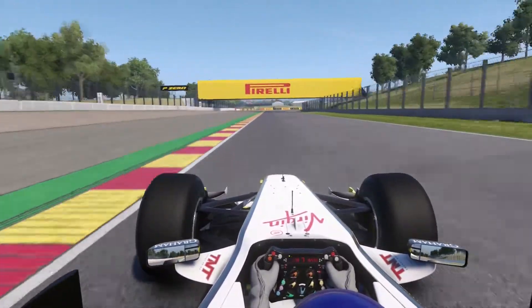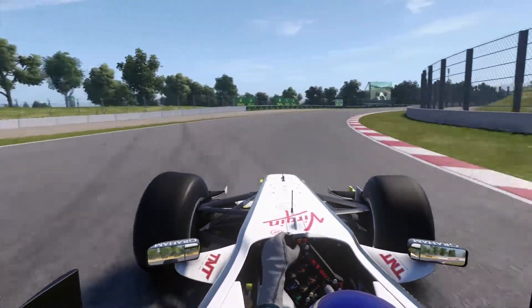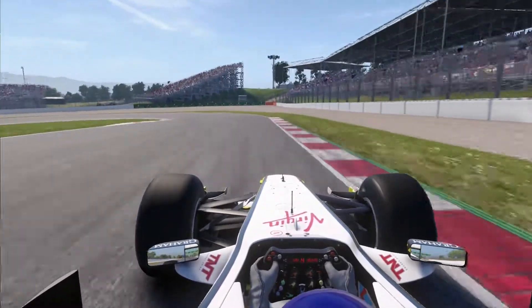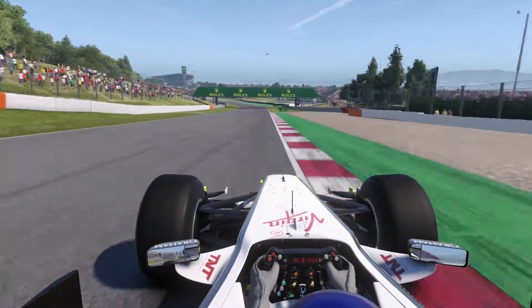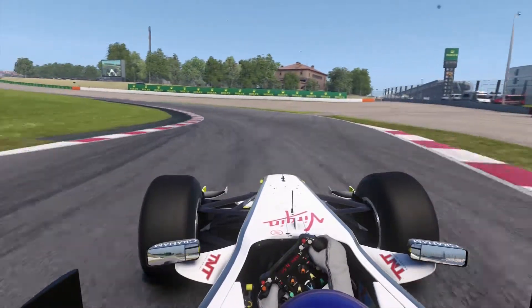Now shifting up to gear 6 again, braking just before the Pirelli Bridge. Missing the apex very slightly again — that allows us to carry the speed through turn 4. This is going very well so far. It is all about finding that grip on the outer parts of the track, coming into sector 2 now.